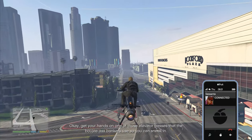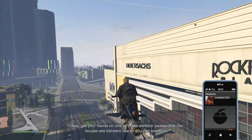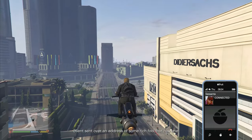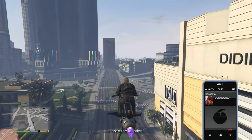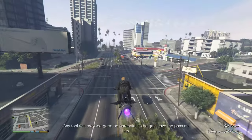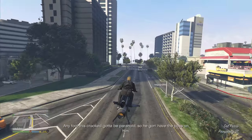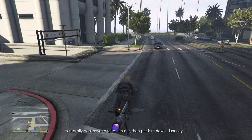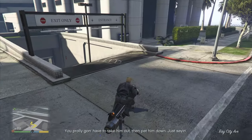Get your hands on one of those elevator passes that the bankers use so you can sneak in. The client sent over an address of some rich fool that has one. He's paranoid, so you're probably going to have to take him out, then pat him down.